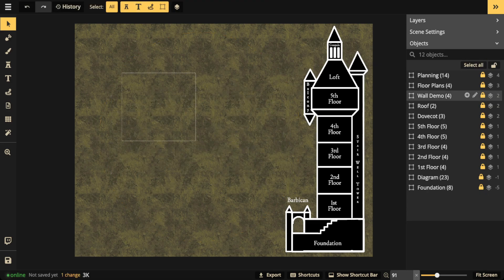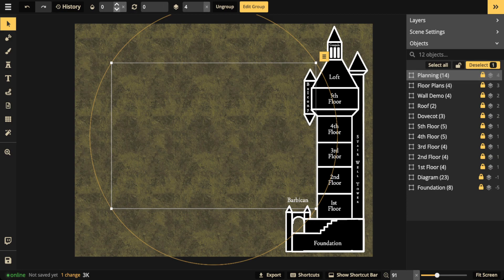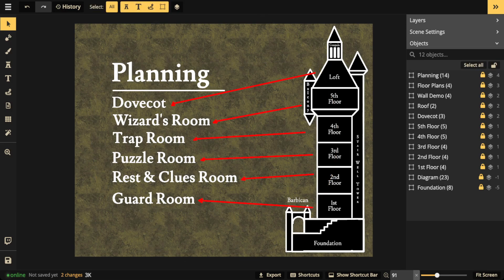First things first: whenever I'm working on any kind of map, I always do what's called pre-planning. If you don't do the planning first, you're going to be going through the planning phase when assembling the map, and that's going to discourage you because you don't want to do two things at once - figuring out what you're creating and then trying to create it. From personal experience, within the first 30 minutes of my map I hate it, because it's just incomplete - it's not the vision in your head.